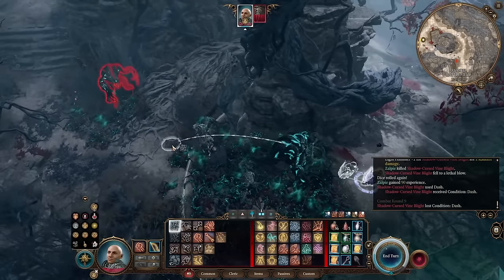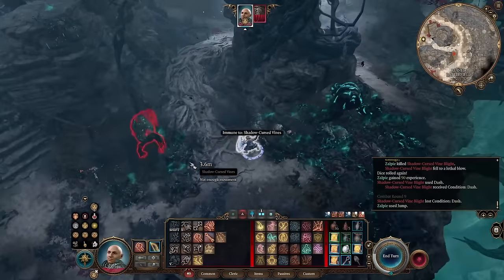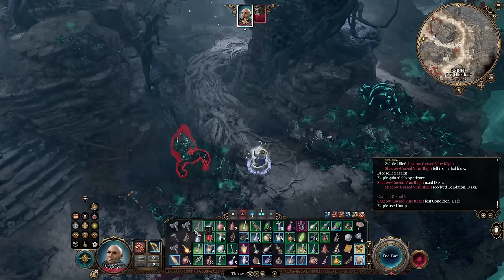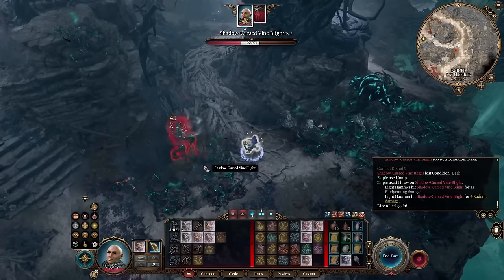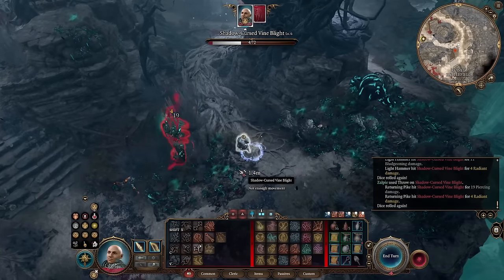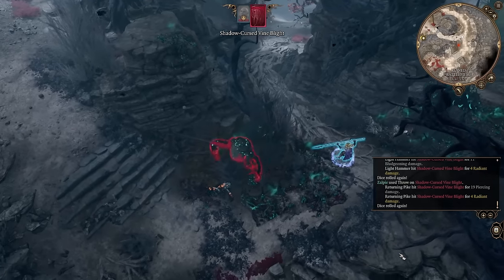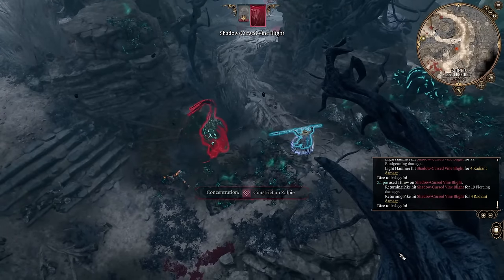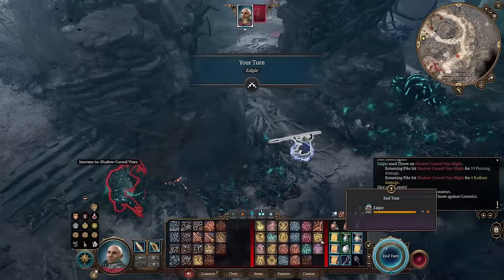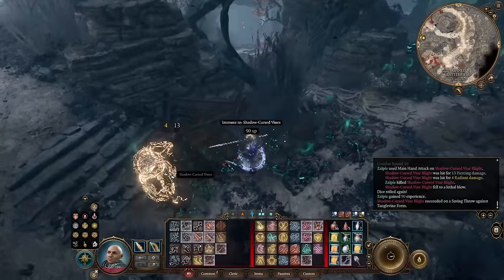It's easy to bump into this fight earlier, but I'd wait until visiting Araj in Moonrise Towers and getting the ring of free action. If you're going in at melee range, you need a bit more preparation — be immune to restrained, but also consider your escape route. If you get pulled in and surrounded or hit with digestive sap, teleport out with a misty step scroll. Other options include invisibility, sanctuary, or disengage and jumping. You may also want to pre-buff with enhanced jump.